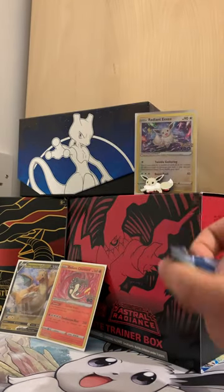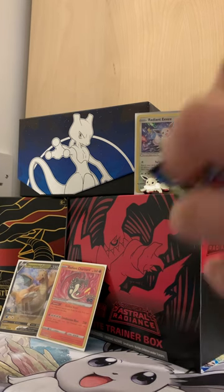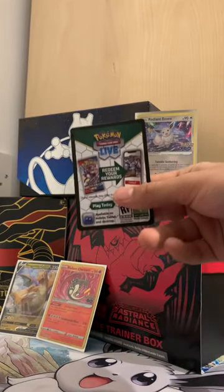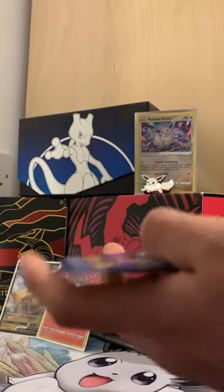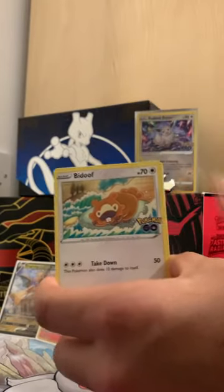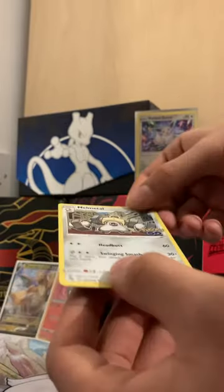Pokémon GO packet number three — completely sealed, absolutely sealed. Black borders once again, one, two, three, four to the front. Water energy, Pupitar, Chansey, Spark, Squirtle, Bidoof the goat, Meltan, Charmander, Aipom, Candela as our reverse, and Melmetal holographic.